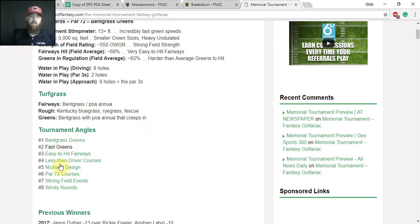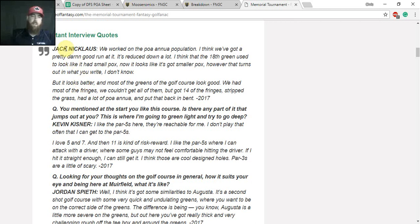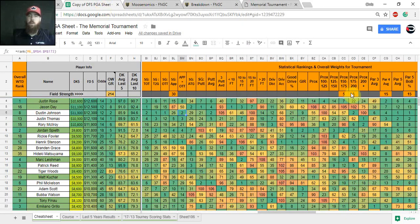Another resource I use is the Golf Analytics tool from Future of Fantasy. Scrolling down and clicking the Memorial Tournament, you get course information: green speeds, fairway difficulty, green difficulty, grass types, and tournament angles. I also read player quotes from the last two or three years to understand what's important at the course. Regarding approach shot distribution, there are six par fours from 450 to 500 yards, generating a lot of approach shots from 150–175 and 175–200 yards with a lot of undulation on the greens. So this week I'm focusing on proximity from those two ranges.